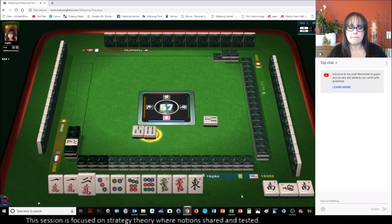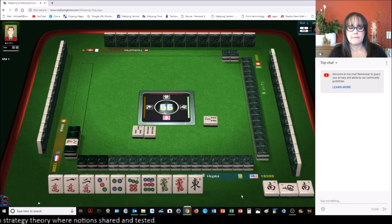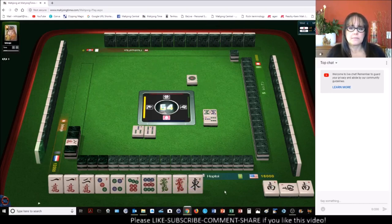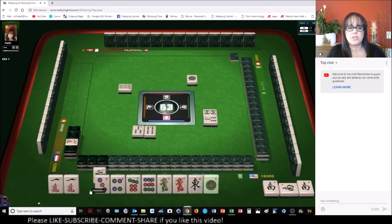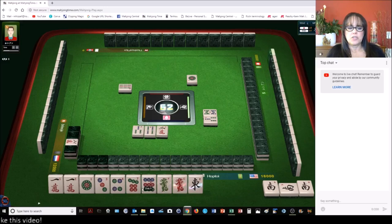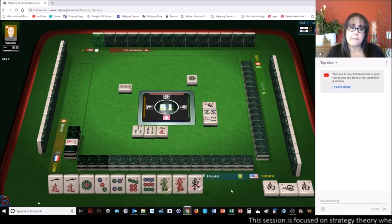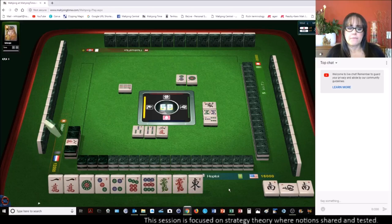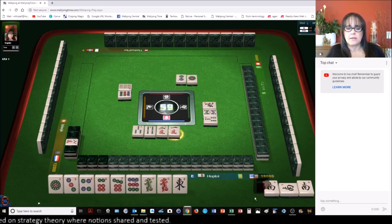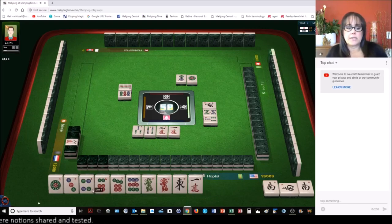Four bamboos, eight bamboos. We're in east seat — the south, we won't get score for that, but we can use it for chanta. One dot, nine bamboos. Maybe we should try for half flush characters. We have two potential chis there; we'd have to sacrifice the one crack though — that might be worth it. Two dots. Although if we get rid of the four dot — oh there's another dot — let's get rid of the one crack, one character, and then we have flexibility with our dots here for half flush.